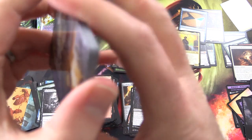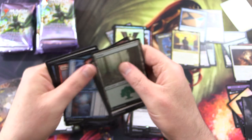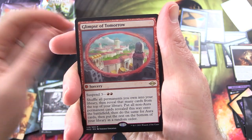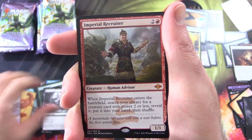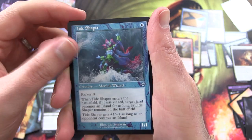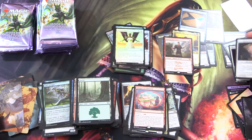Yavimaya Cradle of Growth — we saw that card earlier. Forest, skipping ahead. Glimpse of Tomorrow and a Mythic — Imperial Recruiter! Good to see you mate. At one point this was like a $100 card; I think it's dropped a fair bit since then. Pop that in the Mythic pile. Tide Shaper Foil, Jade Avenger, and even Rift Watcher from the list — just a common, but we're going to take it. Better than an Ad Card.